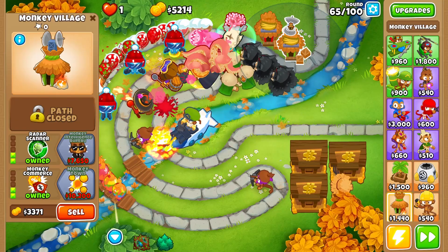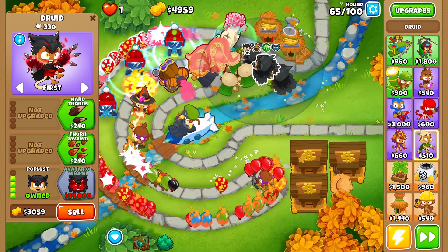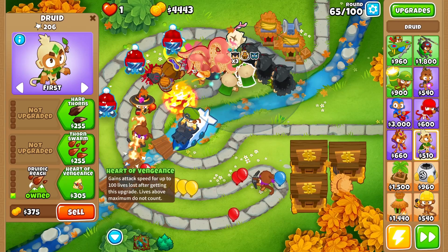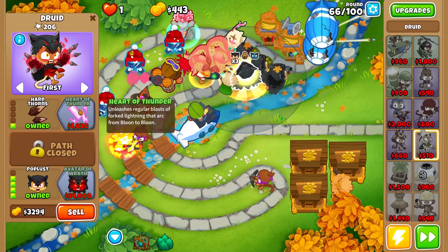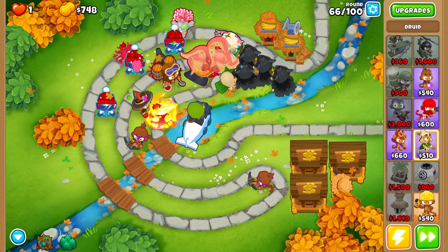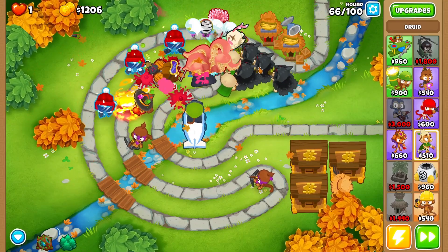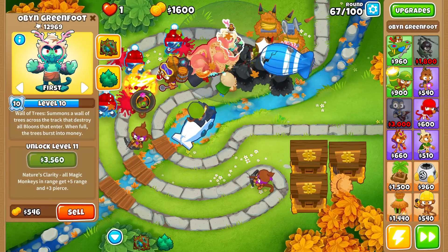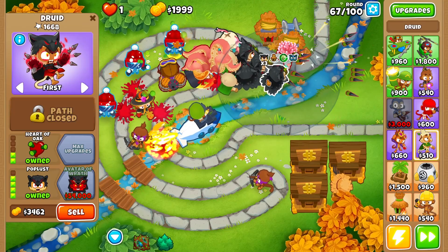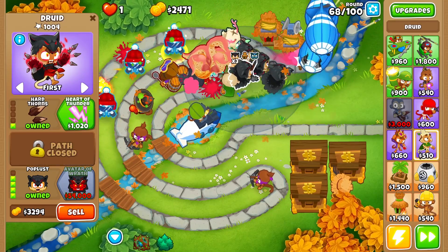Let's upgrade to poplist, and I think we'll make one of these the avatar of wrath — upgrading him to thorn form, which will upgrade as many as we can to poplist. Let's save a little money to grab the radar scanner so our druids can see camo balloons. With three poplists up we're in an extremely good place. Now we'll upgrade one to heart of thunder — with both monkey villages we're getting a decent discount.